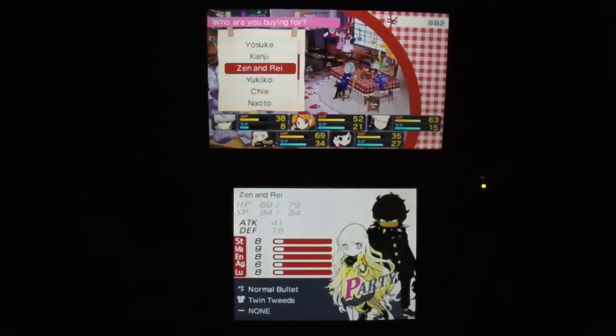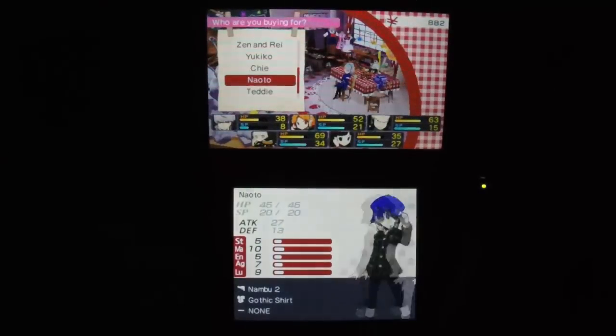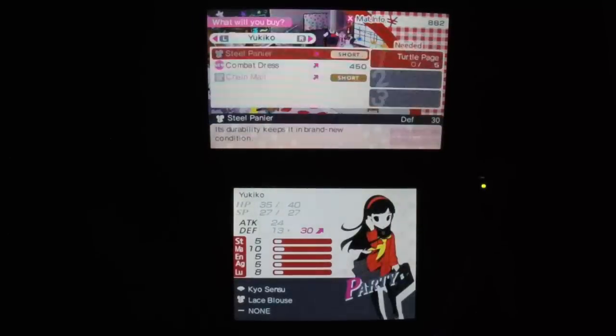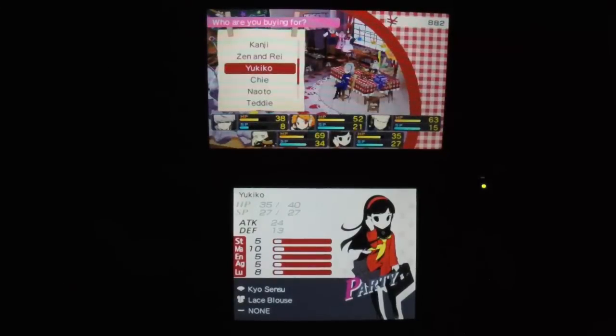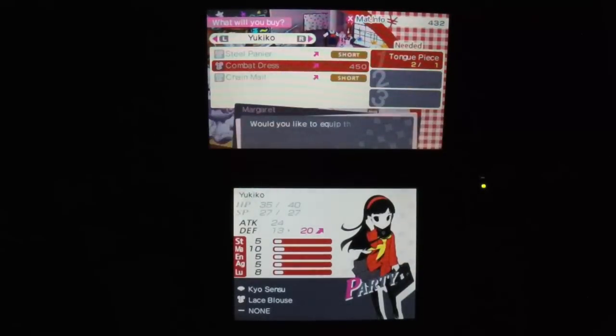That's a neat feature — you get to sell the stuff you don't want anymore. Some things you want to keep around though, because they have status effects on them. We have access to the combat dress now, which gets 20 defense, but 7 defense is a lot. We don't necessarily need it for back row characters, but all the front row characters are men, so I don't think we have anywhere else to put it. This will have to do for now.